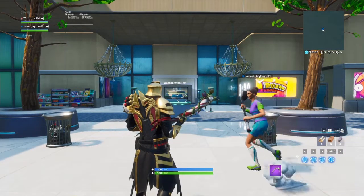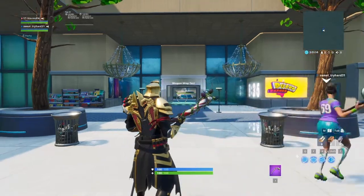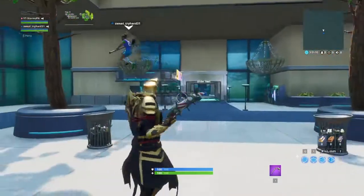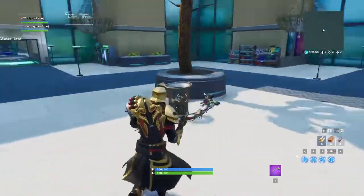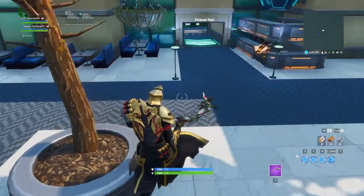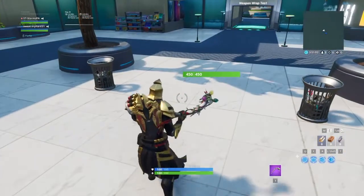Hey, my name is Stormz and welcome back. I'm going to be showcasing the Ultimate Knight along with the Dragon Crest Back Bling — sorry, I had the name wrong. This skin is unlocked after reaching tier 100, and I did unlock the origin skin which I'm going to be showing you guys later today in this video.